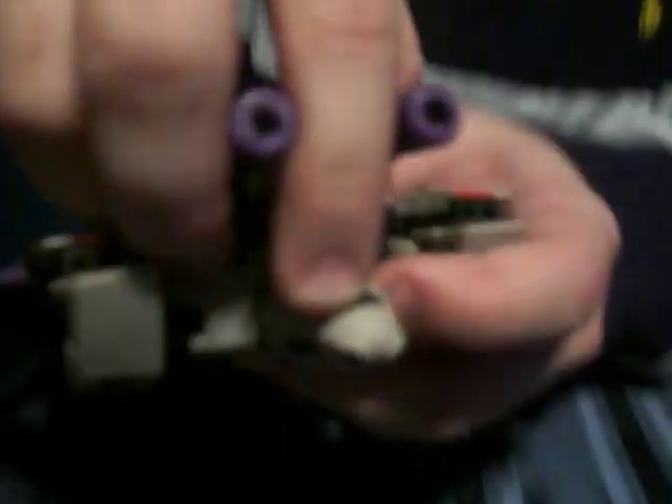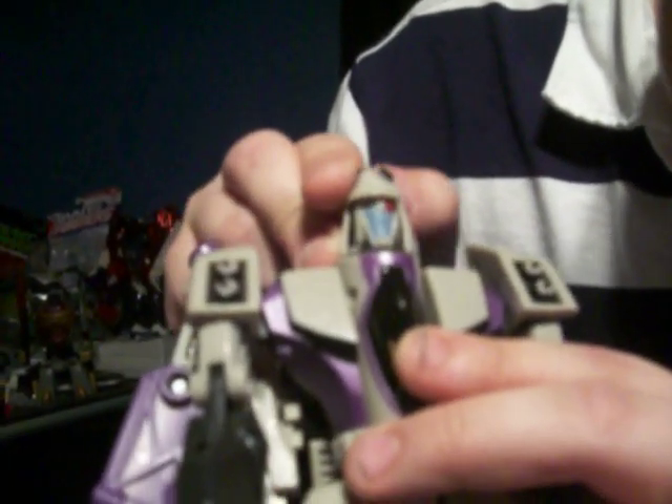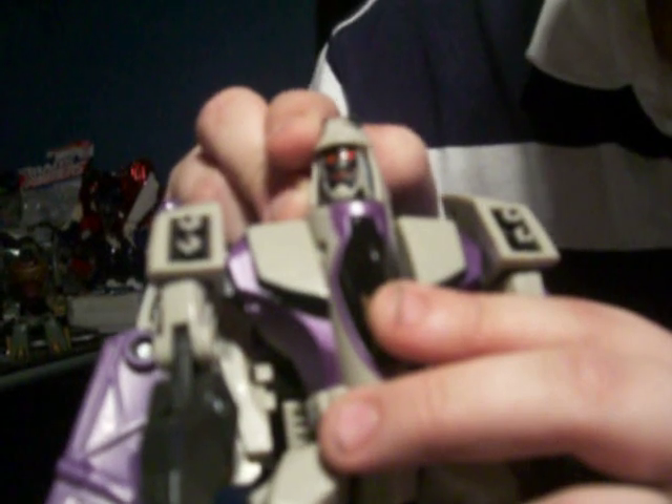He's actually one of my favorite Animated toys so far. His faces can be switched — there's a wheel on the back of his head and you spin it to show the faces. It's a little rough because the angry face has a big chin and gets stuck inside when you spin it. That's the angry face, the calm face, and of course the crazy face. Awesome.